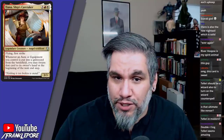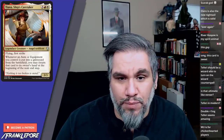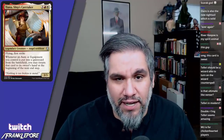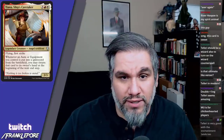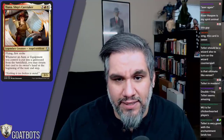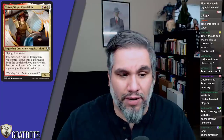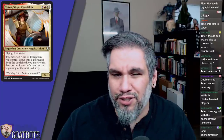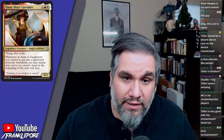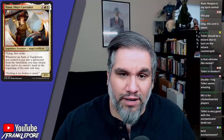Tiana Ship's Caretaker — five mana for a 3/3, flying, first strike. Whenever an aura or equipment you control is put into a graveyard from the battlefield, you may return that card to its owner's hand at the beginning of the next end step. Pretty reasonable — we've seen other red-white cards focusing on enchantments and equipment, so this fits that theme. If you open one of these you'll probably build around it in limited. A little too expensive for constructed, but cool for a commander build-around.